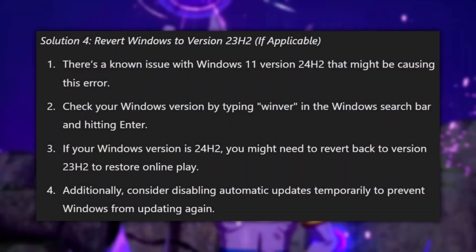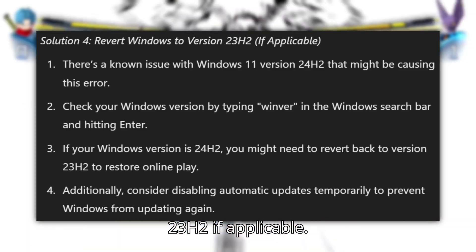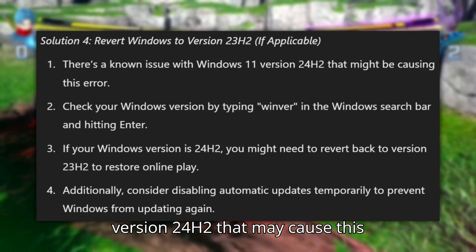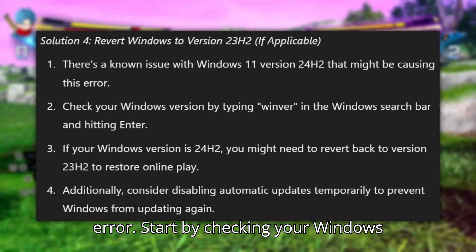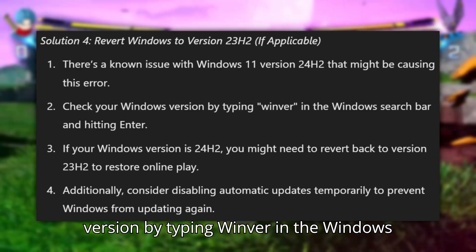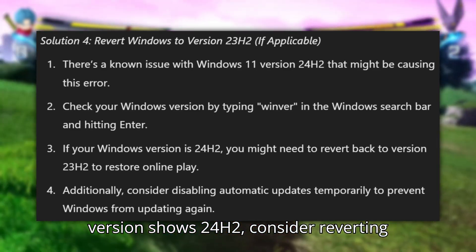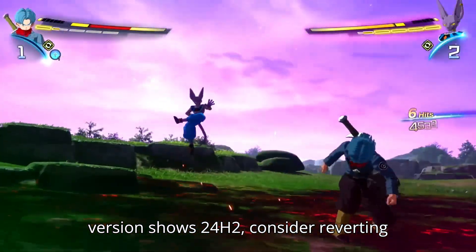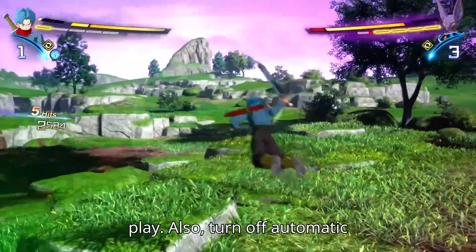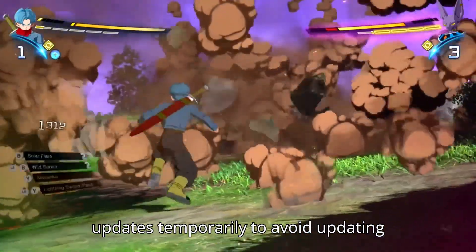Solution 4: Revert Windows to version 23H2 if applicable. There's a known issue with Windows 11 version 24H2 that may cause this error. Start by checking your Windows version by typing Winver in the Windows search bar and pressing Enter. If your version shows 24H2, consider reverting back to 23H2 to restore online play. Also, turn off automatic updates temporarily to avoid updating Windows again.